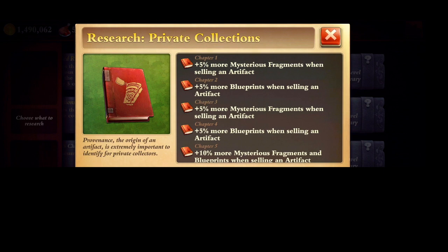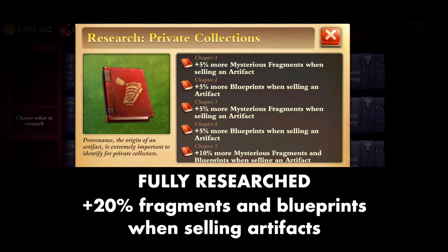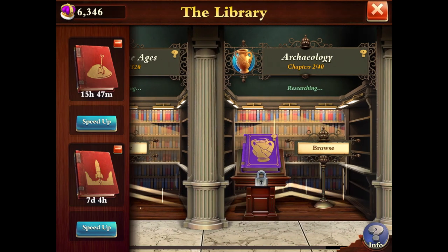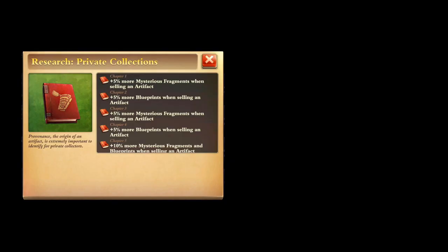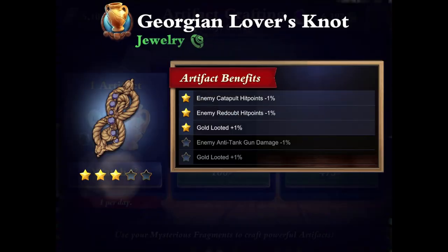Private Collections is all about netting you more blueprints and fragments when you're selling your artifacts. Fully upgraded, this gives you 20% more fragments and blueprints when selling artifacts. That's another great branch — A. A fully upgraded Archaeology bookcase is going to make churning blueprints even more profitable. If I have Private Collections and Restoration Efficiency maxed out by the next crafting event, I am probably not going to sleep. I will literally be crafting artifacts until I die.